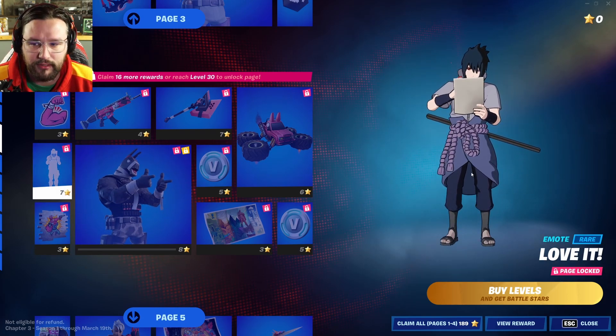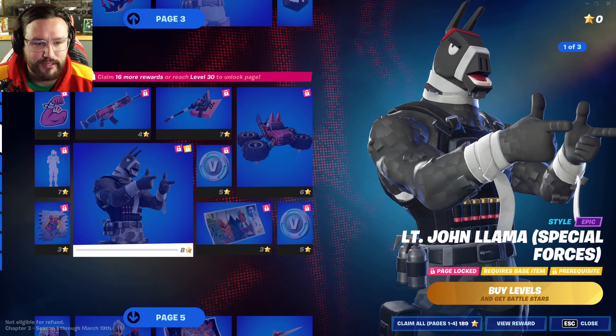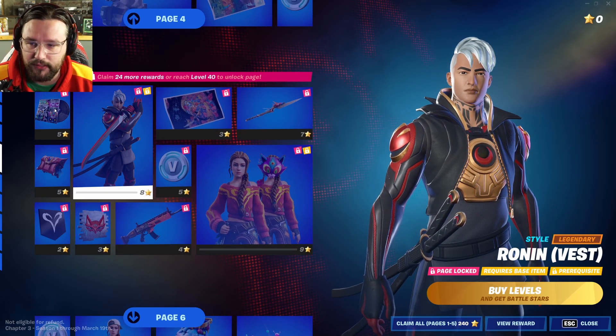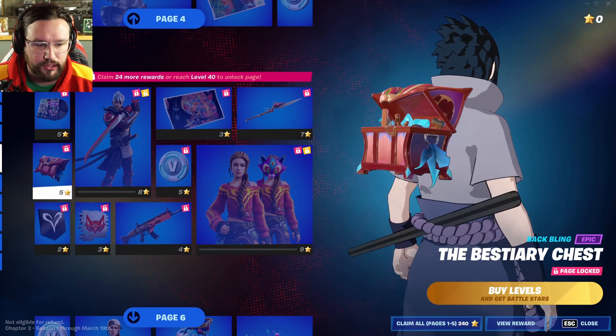He's got all the shotgun shells, all the grenades — that's definitely his back bling. Got some artwork, some V-Bucks, and another banner. Page four has another emoticon, his pickaxe called the Laminator, and a monster truck glider called the Happy Wagon — that's pretty funny. More V-Bucks, and some artwork showing all the landscapes we're going to be able to experience this season.